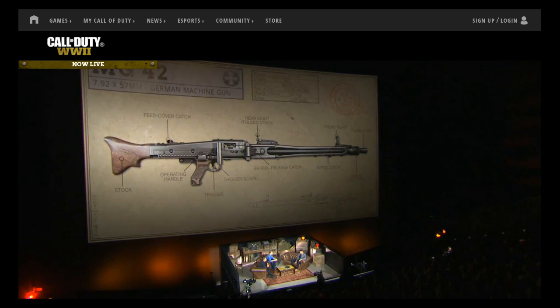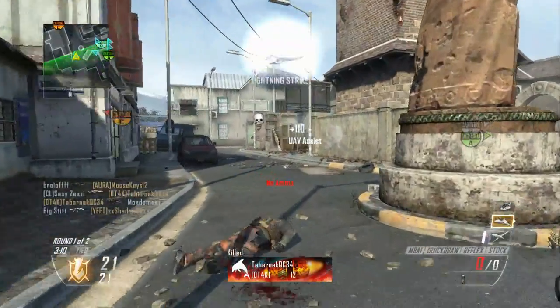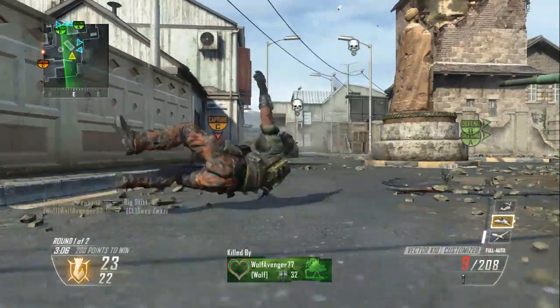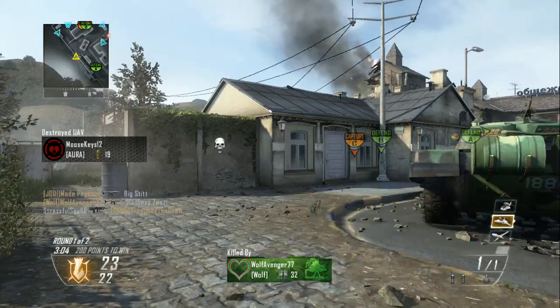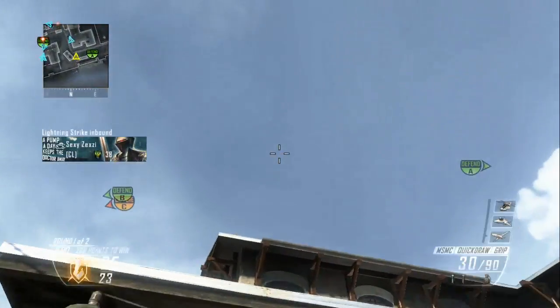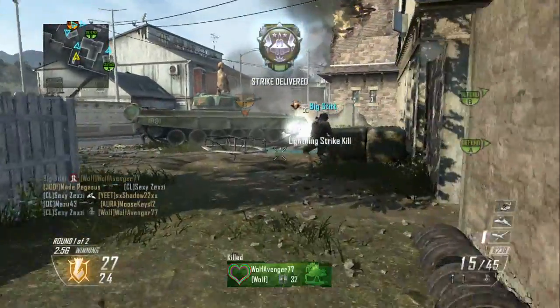The next weapon that they released is the MG42, a light machine gun. I never used this weapon so I don't know how good or bad it is. I know it's from World at War — that's the first game I know for a fact it was in — but I never touched it or used it. The gameplay of it shooting and reloading is here.